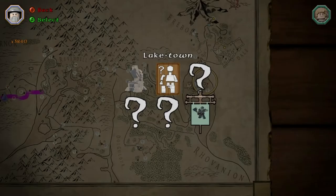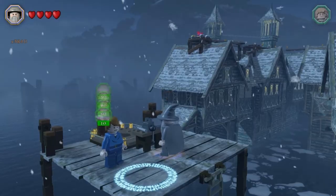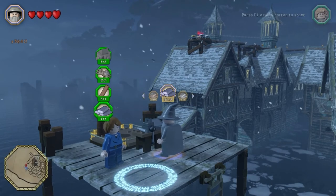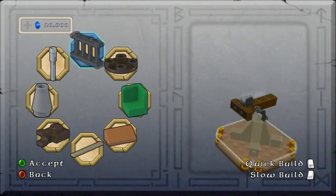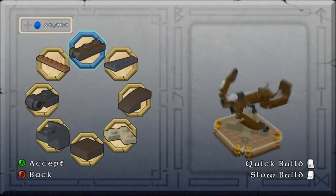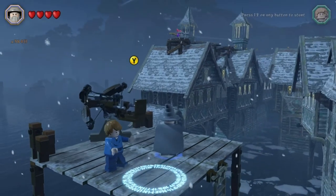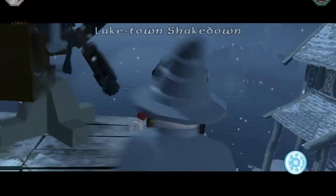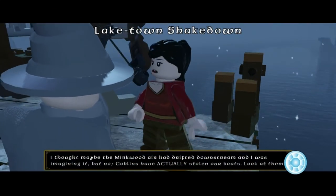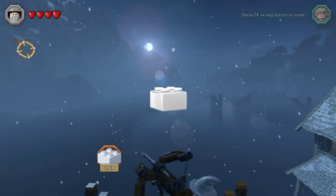Then head to Lake Town to do Ballista Assistance — it's here, follow the stud trail. That's building a ballista. It's not going to be too expensive; I think the only real problem is iron or silver. It's quite a quick build as well. When that's built, another quest will pop up immediately called Lake Town Shakedown, and this is going to require you to shoot 10 goblins with the ballista. It's kind of fun.